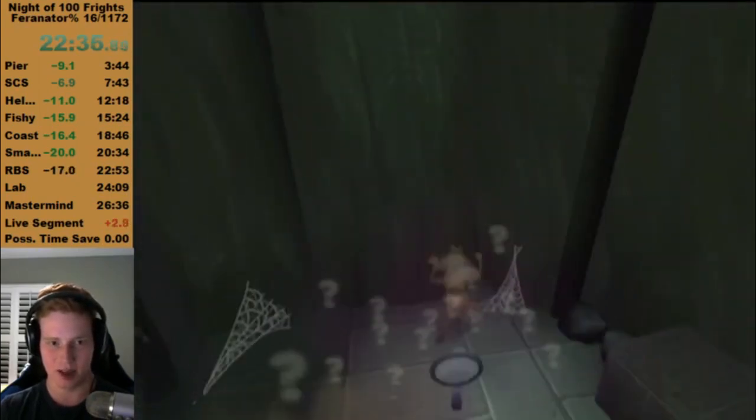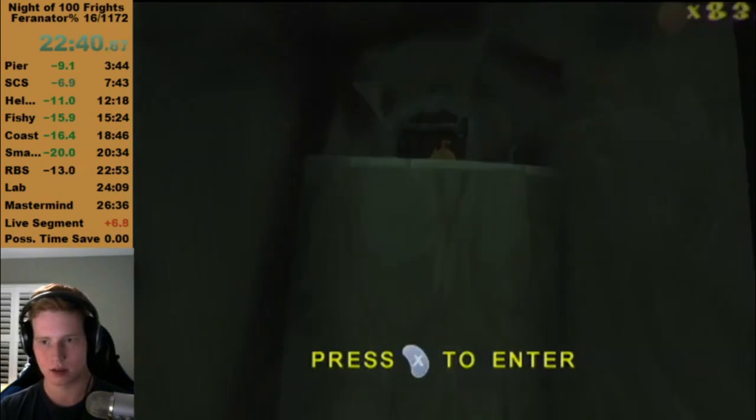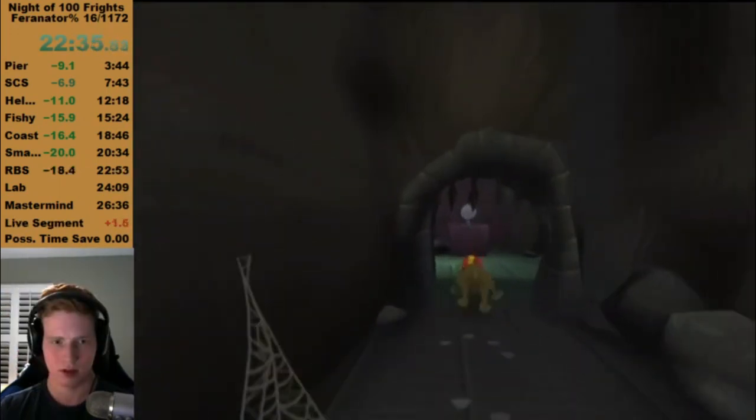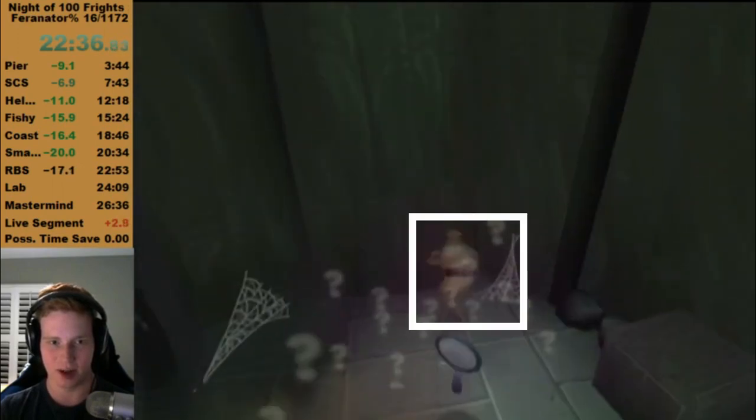His name is Farinator, if you couldn't tell. As you can see, you first run into the magnifying glass to enable Scooby to move, then you move towards the door to fix the camera.